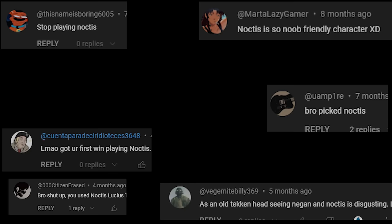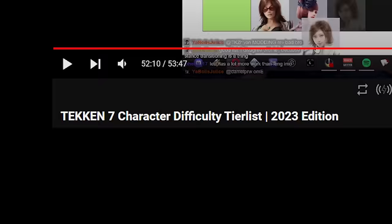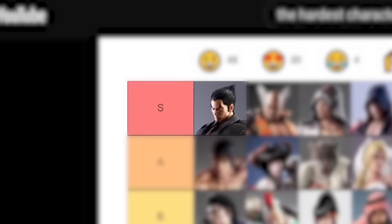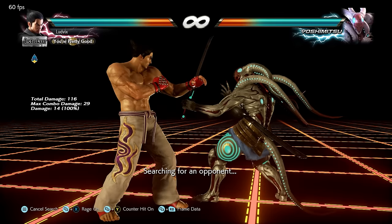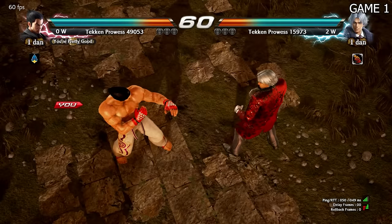I played Tekken for the first time and you all complained because I played Noctis, saying he's an easy DLC character and that I wasn't playing a real Tekken character. So how about I just learn Kazuya, voted one of the most difficult characters in Tekken 7. At the beginning of the challenge I thought I played Melee, so how difficult can the execution be? Man, just watch this video — this was rough. Let's jump right into ranked.